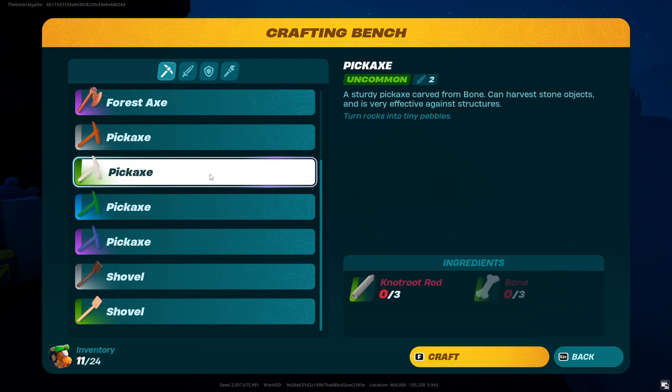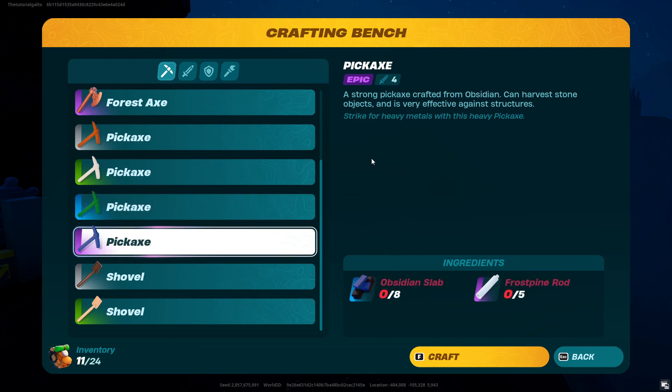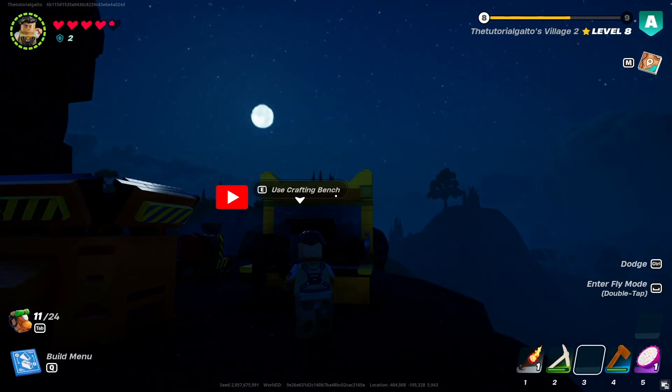So if I were to want to upgrade it to uncommon, I would need some knot root rods and some bone. For rare, I would need some flexwood rods and some sand claw, and then for the epic, I would need some obsidian slabs and some frost pine rod. That's really all there is to it — it's just really important that you upgrade your crafting bench if you want those better upgrades.